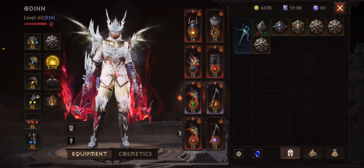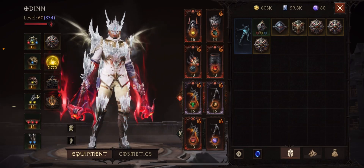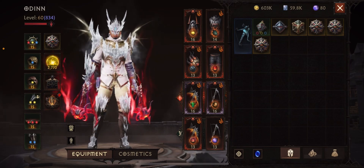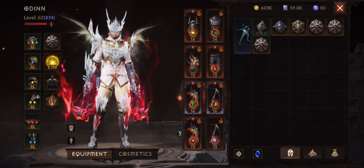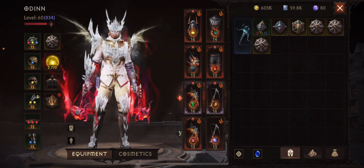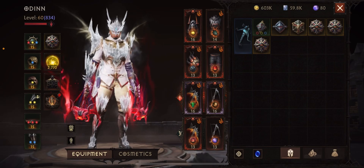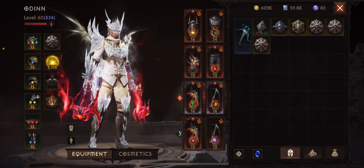There are quite a few bonuses to being below the server paragon level, such as increased drop rate on items and gear you can equip. But I definitely recommend you guys stay above the server level, because gear scales to your level so you'll find better gear. When advancing your character you want to stay somewhat above the server paragon level to ensure you're ready when new content drops.